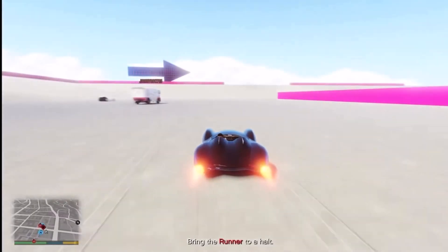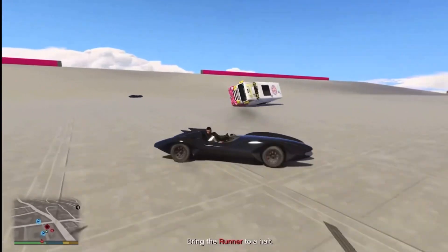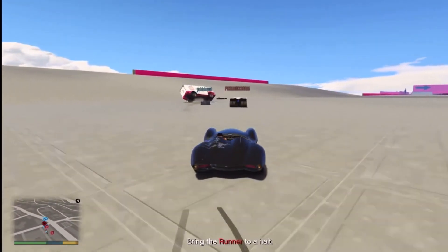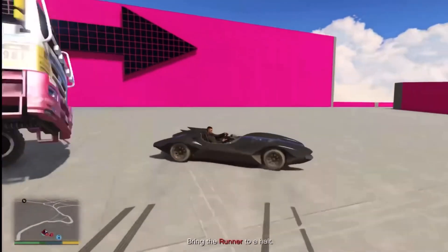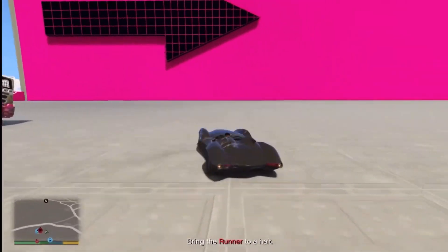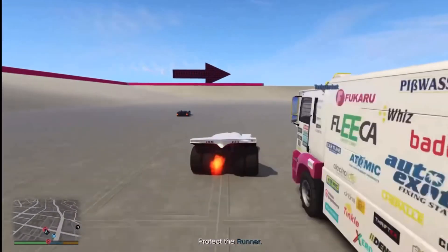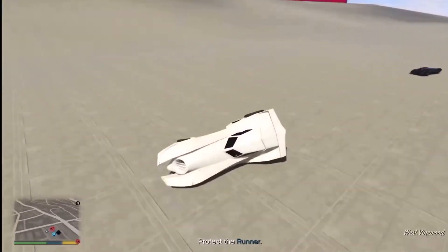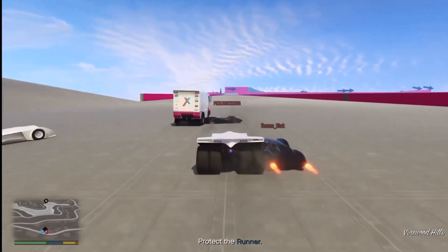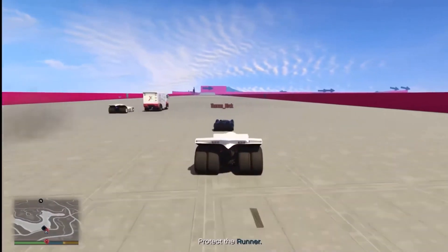The people in the black vehicles — little Batman-looking cars — their goal is to try to knock you out and stop you. Then you, as the guy in the truck, have these guys in the bigger white version of the batmobile, and what they got to do is defend you so you can get to the finish line.